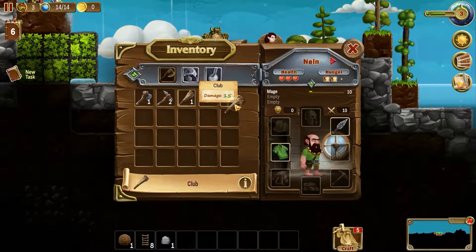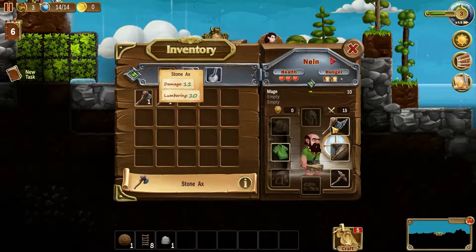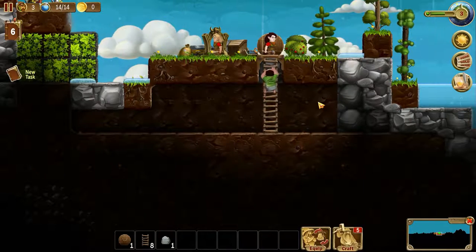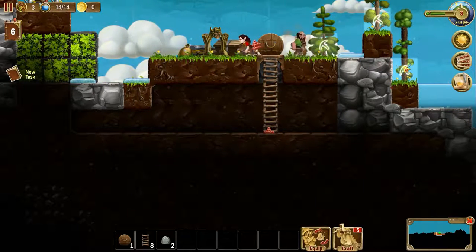Let's equip this dude. You get some mining stuff. Damage, club, damage, lumbering. Let's go with that. Let's continue clearing off the land here.